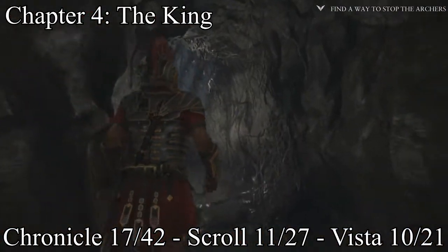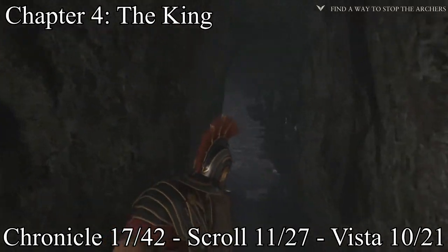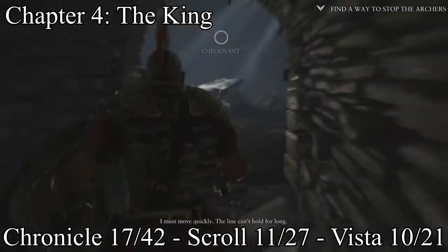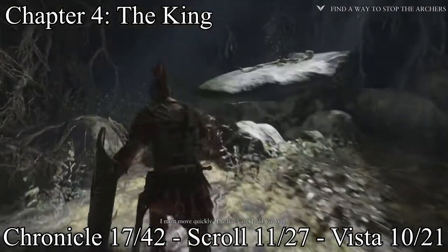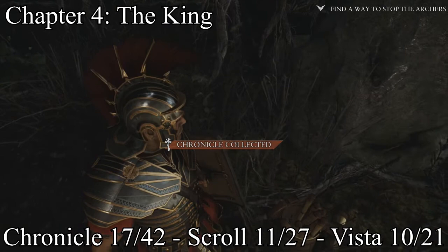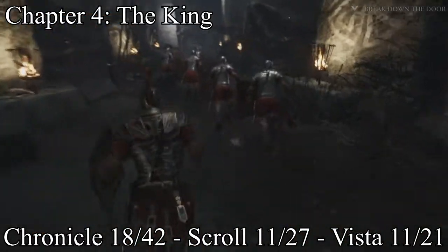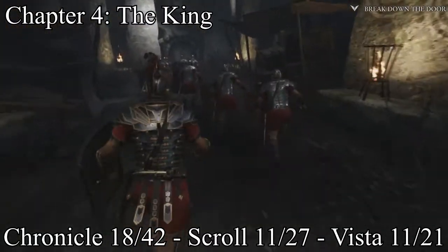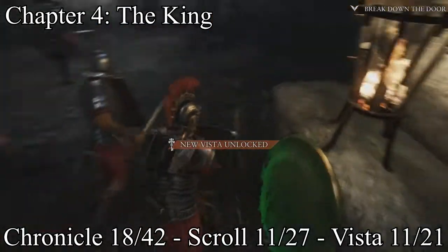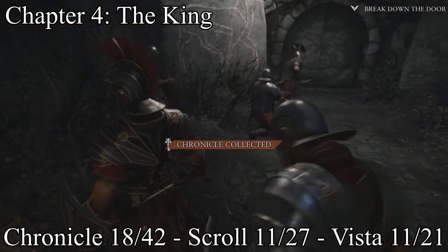This is whenever you have to go by yourself and ambush the guys again. Behind this cool-looking sacrificial rock, get your chronicle. And as soon as you're about to go get the king and break down a door — do not break down the door otherwise you're going to have to restart the whole chapter. There's a vista hanging on the wall, and also a chronicle right to the left of that vista.